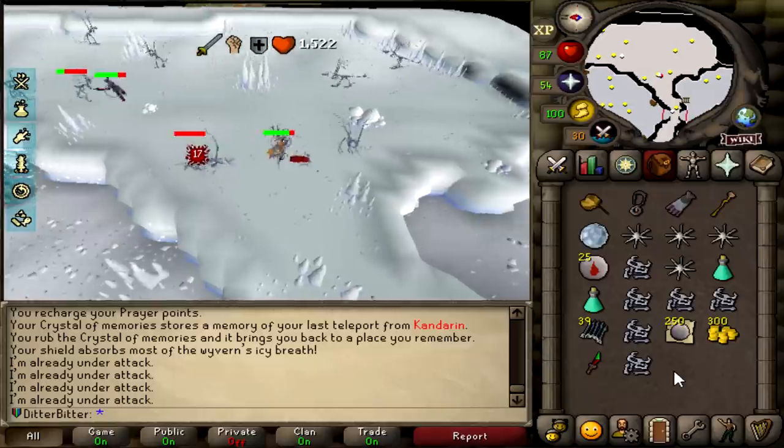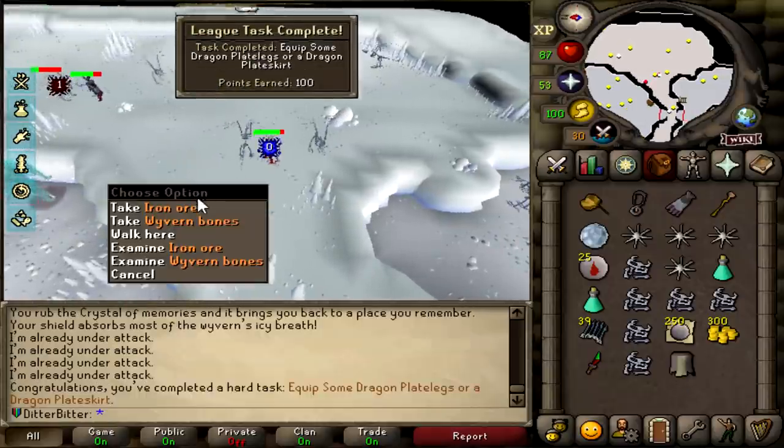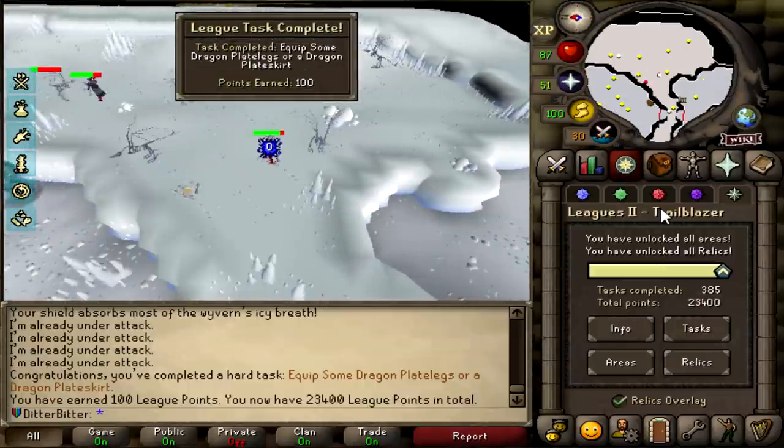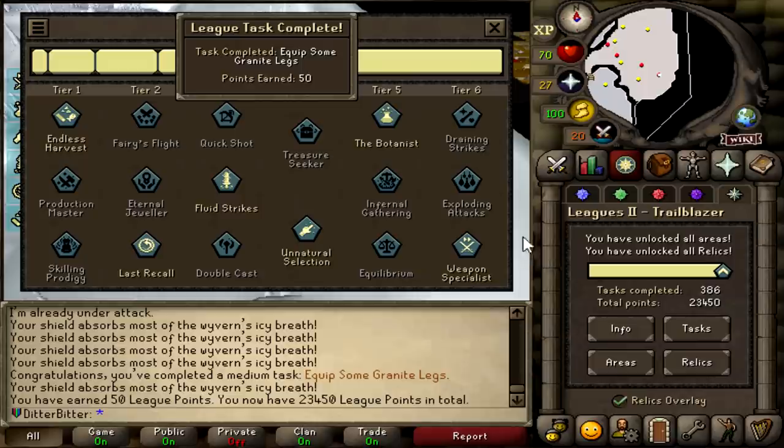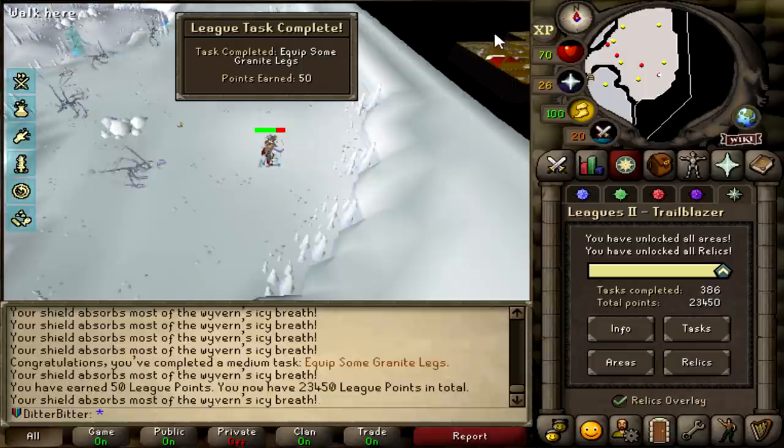Dragon plate legs - that's another 100 points right there. We've killed many of these wyverns and we've never got one, but now we have it. 23,400 points now. Granite legs, bro - granite legs right after the D legs, back to back. 23,450 points.